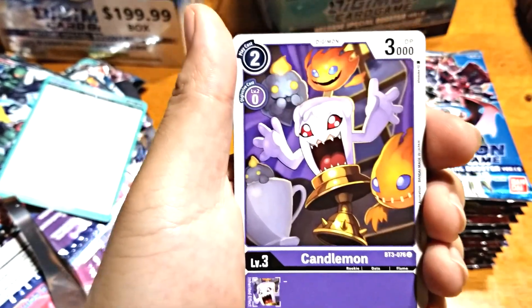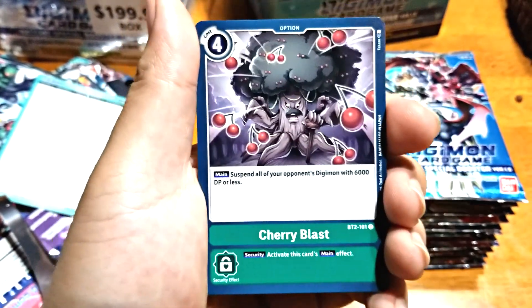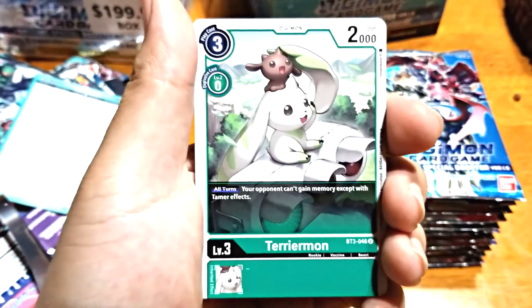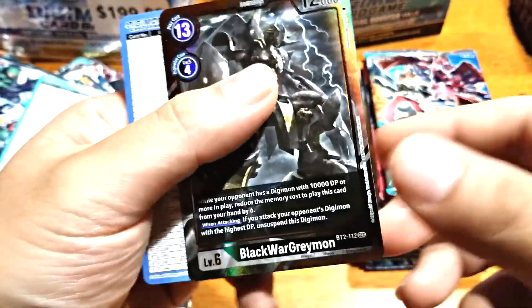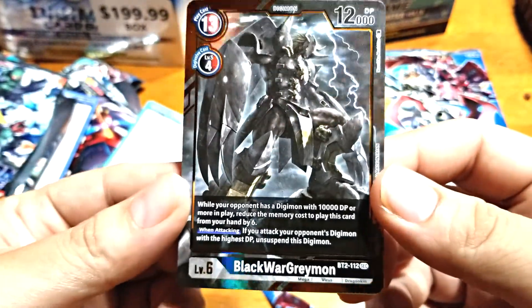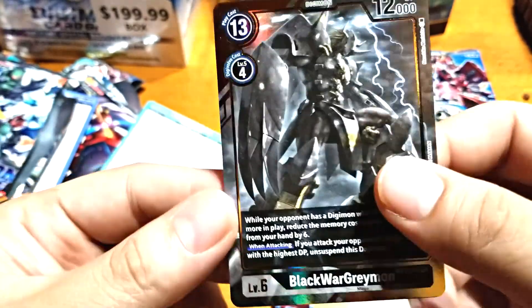Rapidmon, Candlemon, Tylomon, Troopmon, CherryBlast, Coonmon, Puppet, Bumblebmon, Terriermon, Minomon, Roulettemon — Black WarGreymon! Oh, there you go! I wasn't expecting him to come out. You got your boy!